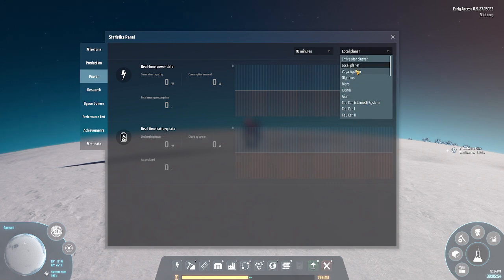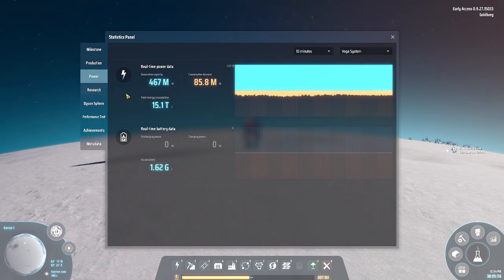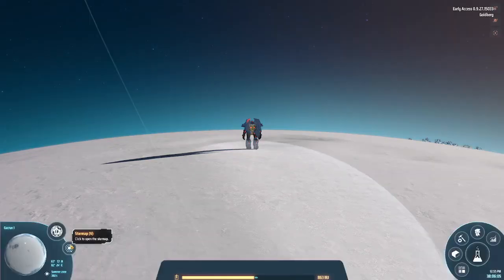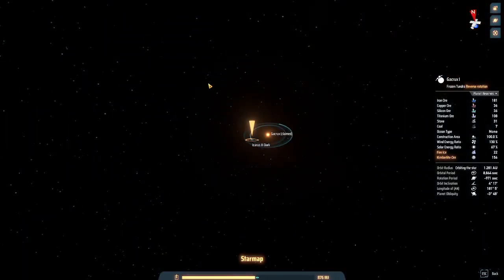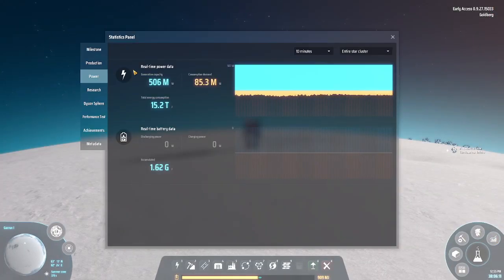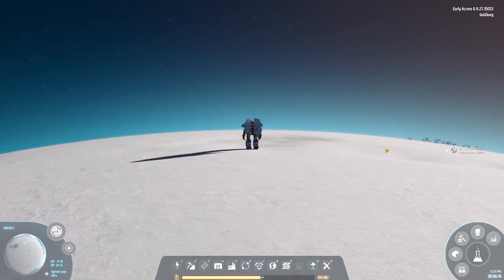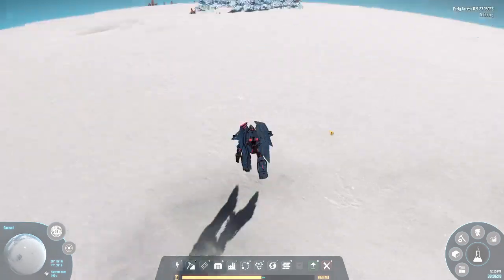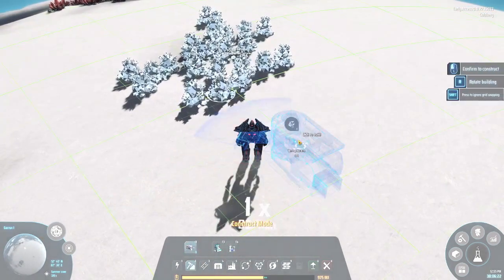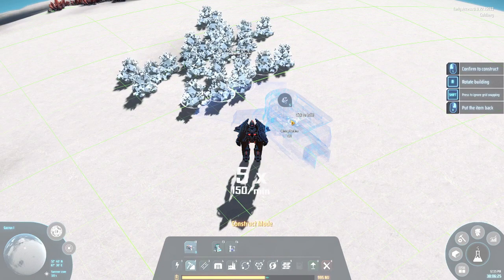On my home system I already reach 467 megawatts - that's a lot of power. In the entire star cluster, across all the stars, I make 506 megawatts. There's Kimberlite which is mineable - you can place mining machines to harvest it.